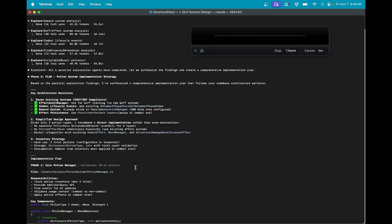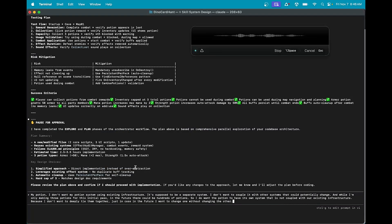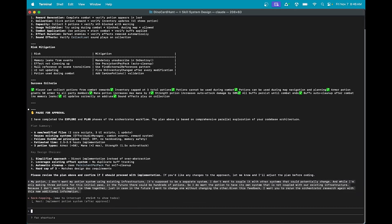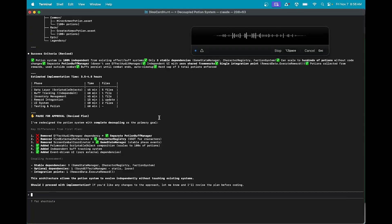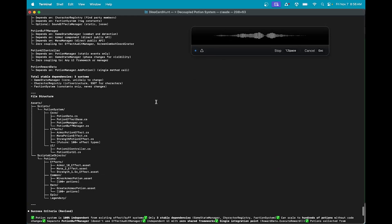I don't want my potion system using existing infrastructure. I don't want to couple it with other systems that could potentially change. While I'm only making three potions for this initial pass, in the future there could be hundreds of potions — I don't want to deeply tie them together, just in case I want to change one without changing the other. I want you to rerun the orchestrator research again with this new additional information. When creating a lot of these managers and controllers, assume that all of them are going to be attached to the UI canvas that contains the potion elements.